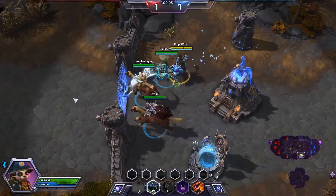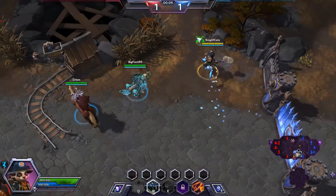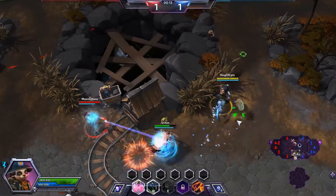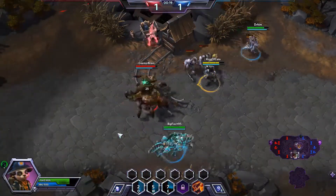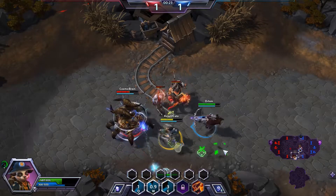Our trait is called Fast Feet - every time we get hit we get 10% movement speed, keep an eye out for that. Normally we would be building more of a straight healer Li Li, but today we're gonna try for damage. We're gonna go for really weird and jump on Sylvanas, try to deter the enemy team. One thing about this build is you're gonna be spamming Q quite a lot because you have to be in somebody's face. We're basically acting as a tank.